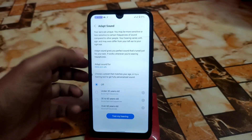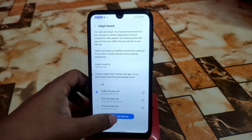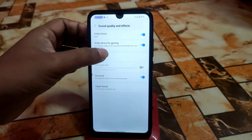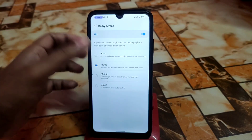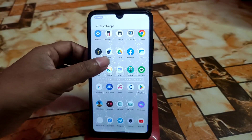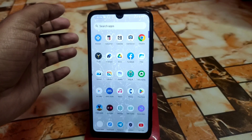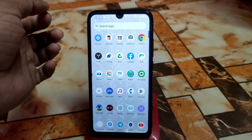According to your age you can use Adaptive Sound — under 30 years, under 60 years, whatever — just click and test your hearing. You can do this when you're connected with your earphones. Dolby Atmos for movie, music, voice — whatever you want — you can easily use. I tried it myself and found the difference, so I recommend you give it a try. If your device is rooted, definitely give it a try, and if you're a gamer, you absolutely must. Thank you for watching.